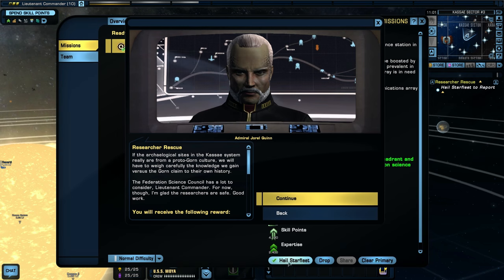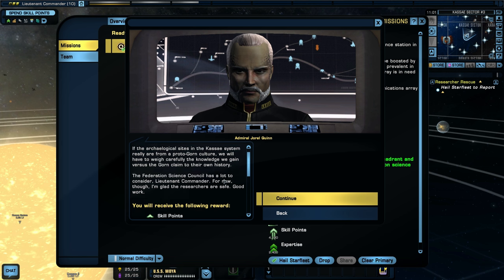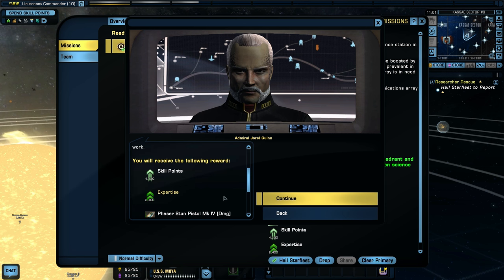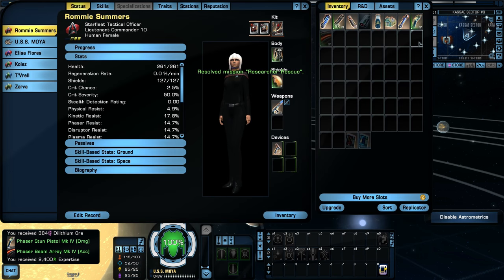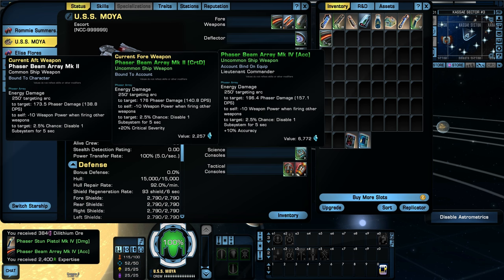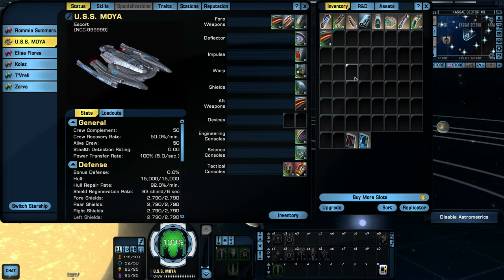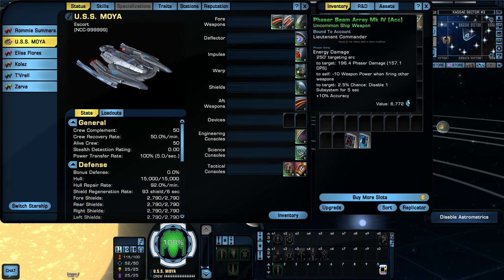Let's turn in the mission and collect our rewards. If the archaeological sites in the Kasei system really are from a proto-Gorn culture, the Federation Science Council has a lot to weigh — knowledge gained versus the Gorn's claim to their own history. Anyway, we now have a Mark IV phaser beam array with an accuracy modifier — plus 10% accuracy — upgrading from our Mark II, so our DPS will instantly be higher.